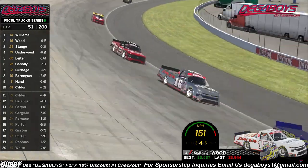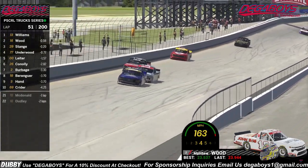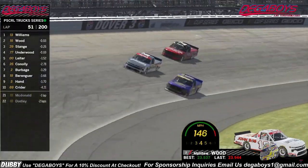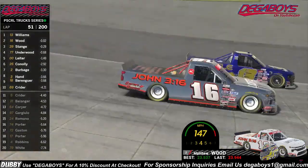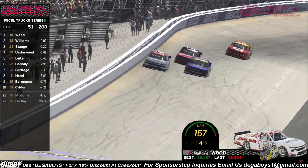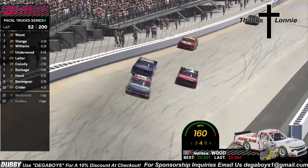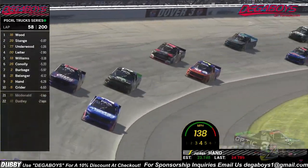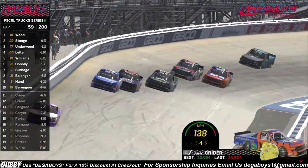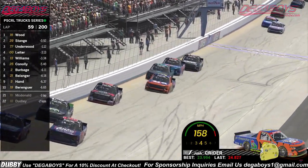Matthew Wood now coming to the rear bumper of Nathan Williams through turns one and two. Chris Stage doing everything he can to keep up with the 16. Nathan Williams blocks the 16 to the outside — what a block by the 13 coming through turns three and four. The 16 to the outside, the 13 — oh no contact, very clean racing. Matthew Wood now takes the lead of this race! Jordan Hand back in P9, Josh Krider looking to take over P10.